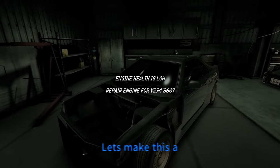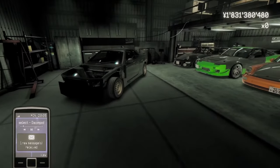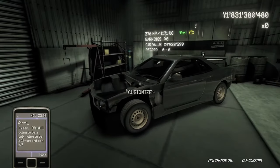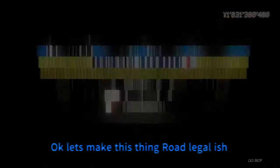Now that we've got the shitbox acquired, it's time to fix her up a little bit — at least get her road legal, because at the moment she's kind of looking like shit. We're gonna repair the engine and let's see if we get the little Easter egg from one of the senior devs, Condi. There it is — yep, it's a 10-second car. Fast and Furious reference, Too Fast Too Furious, if you know that one.